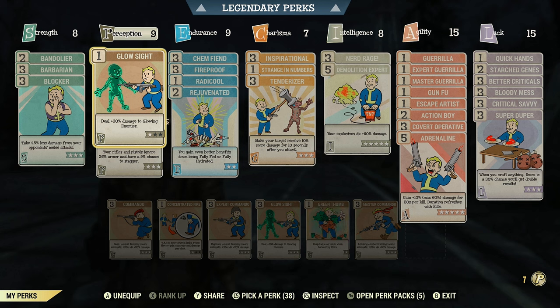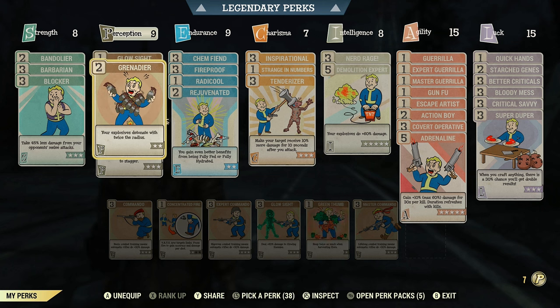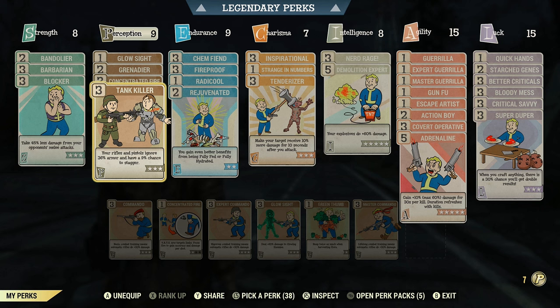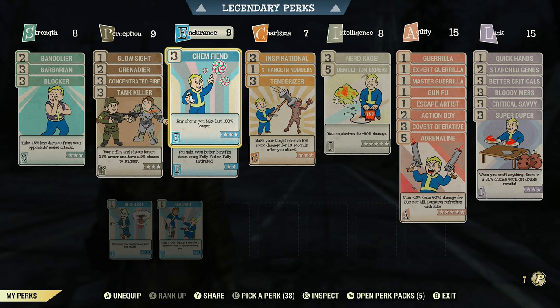In Perception, I run rank 1 in Glow Sight for 20 extra damage to glowing enemies. Rank 2 in Grenadier so explosives detonate with twice the radius — I use explosive weapons so that's why I run it. Rank 3 in Concentrated Fire lets me target individual body parts, always aiming for headshots, increasing hit chance and damage with each shot. Rank 3 in Tank Killer means rifles and pistols ignore 36% of target armor with a 9% chance to stagger — awesome for pistol builds.